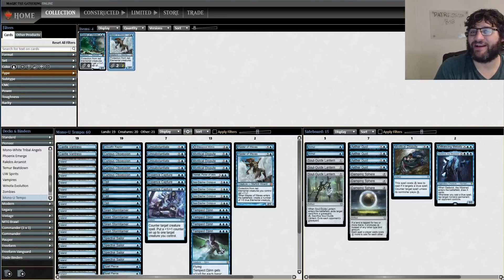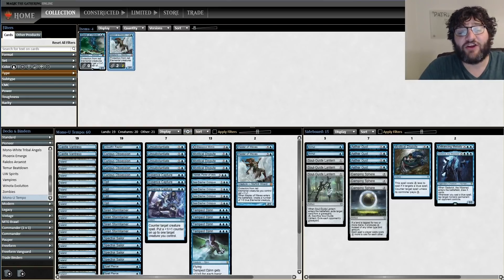Hello everybody and welcome back to Punting Pioneer. I'm Corbin Hosler, as always with Cool Stuff Inc, and this is Mono Blue Tempo. This is a deck I come back to every now and then — it's been almost a year since I've recorded with it last, and that was actually a different deck, a Mono Blue Devotion-type deck.